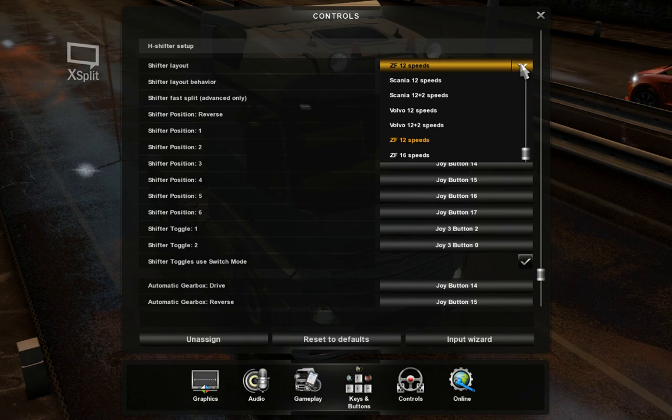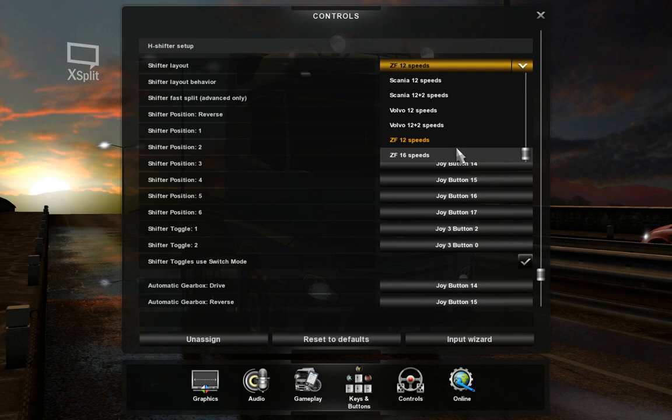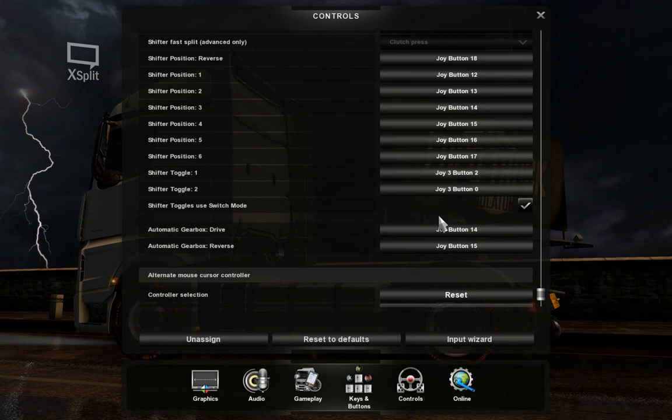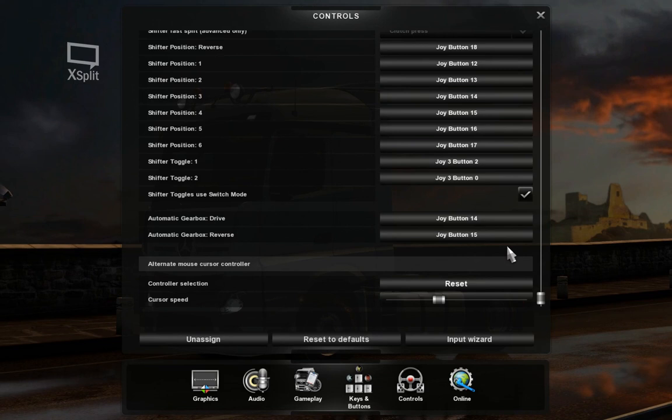Gear layouts are according to your truck — ZF for DAF, Mercedes, and Iveco. Renault probably ZF as well unless they're always automatic. Scania and Volvo have their own layouts. I took that joystick apart and I like the switch mode you can use on the shifter. Since I sometimes switch to automatic for different trucks, I like to have that in the middle of the gear stick.